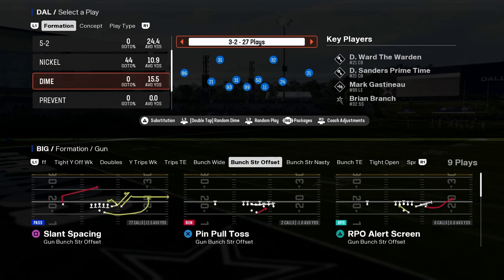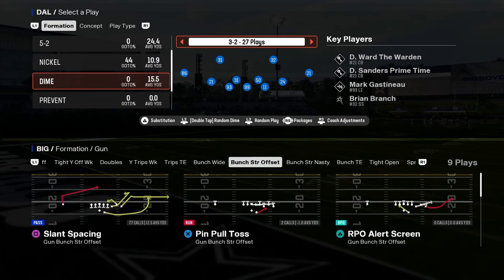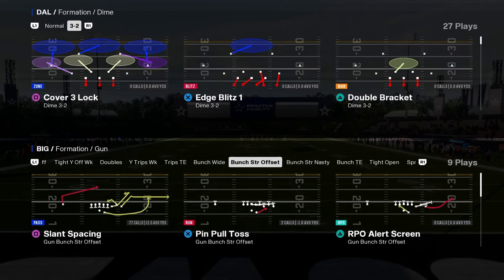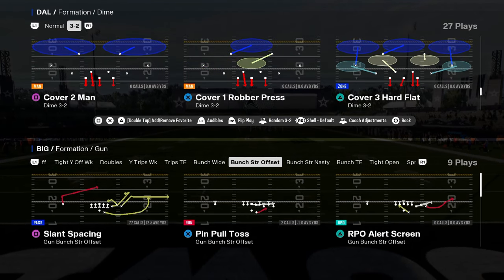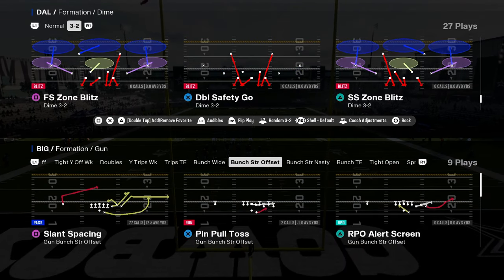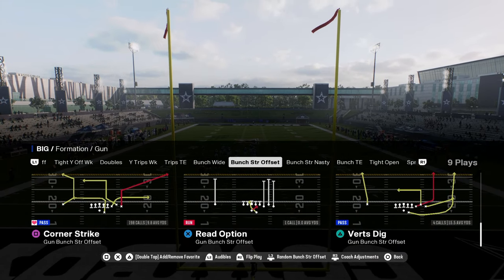If you can understand the coverage shell behind whatever the pressure is, it's going to make a big difference in your defense. When I say this is a send-four coverage shell, that just means we're sending four people at the quarterback however which way you want to do that. Now let's get into some of my favorite coverage shells against Bunch.